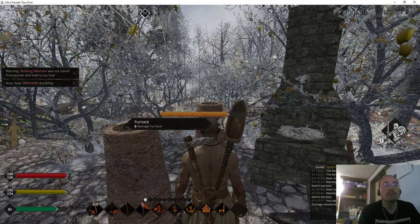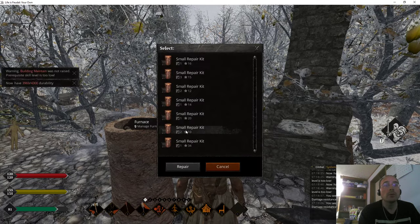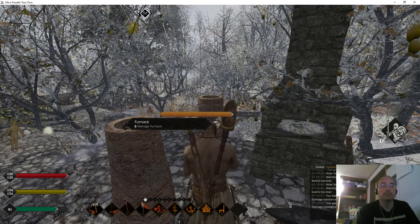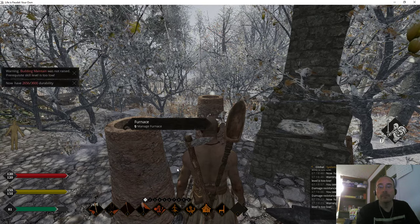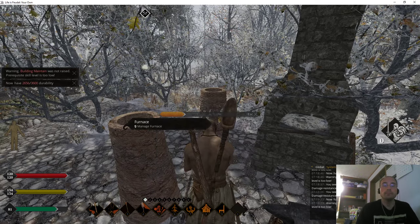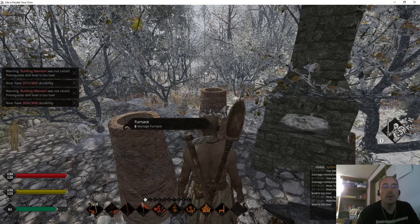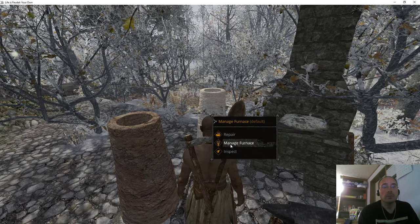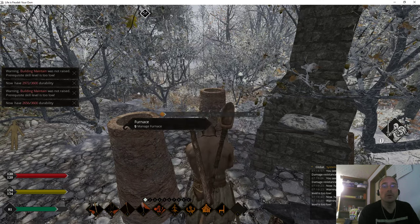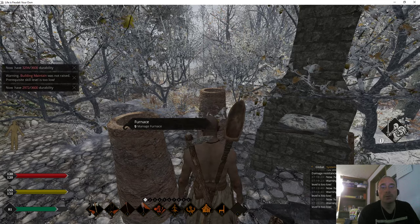We're going to check this one — that one is low, so we're going to build that one up. We'll do this 10 quality. Alright, we want that to be closer to 3,600. Man, my building maintain could be going way up doing this. I should have done more construction before I made these repair kits, but I didn't know. So I'm going to use that and this will be the last of the repair kits I use. My anvil and forge needs a repair.